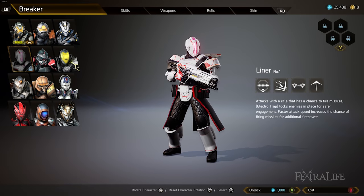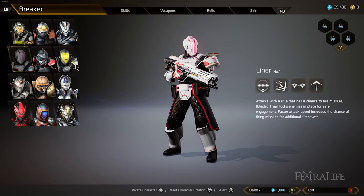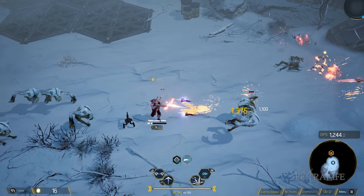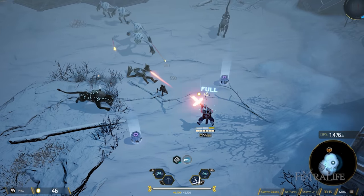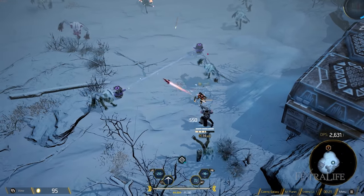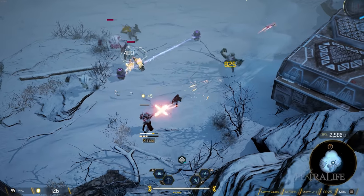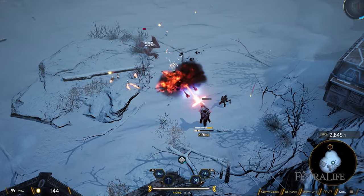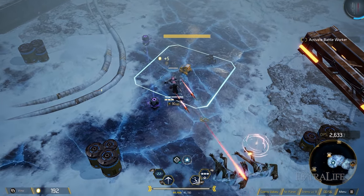The last medium archetype is Liner. They have acceleration mode, which increases attack speed temporarily and makes them fire missiles more often. They also have a missile launcher that fires a lot of missiles in rapid succession, an electro trap that deals damage and petrifies enemies when they cross the beam, and a dash that increases attack speed by 30% for 10 seconds on a successful dodge. Between acceleration mode and dash, they can get very high attack speed.